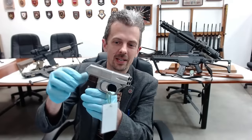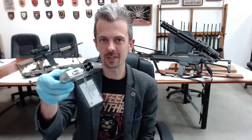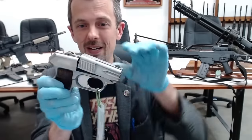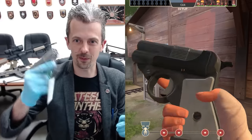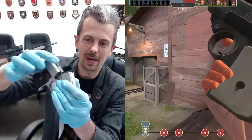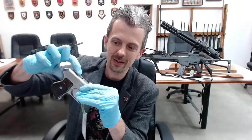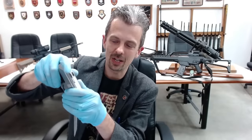Here is one. This is the COP Derringer, which is a four-barrel .357 Magnum slash .38 Special, because you can fit whatever you can fit in it, essentially. Looks much like it does in the game. It works much like it does in the game, except you can't just flick it forward. You have a catch on the top to unlatch the barrel, which feels a little uninspiring and flimsy, but there's enough metal there to keep this thing shut.